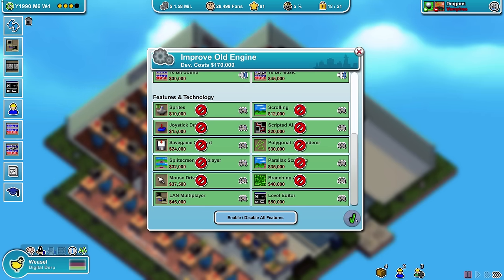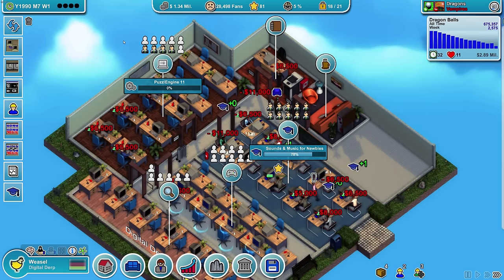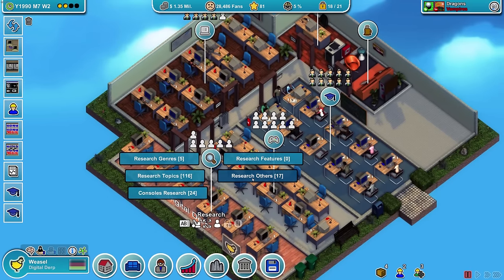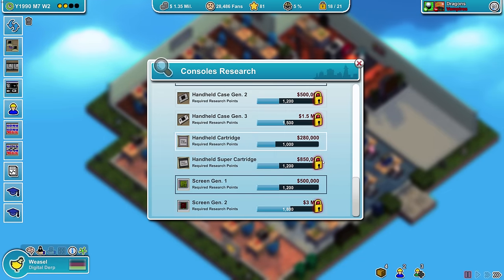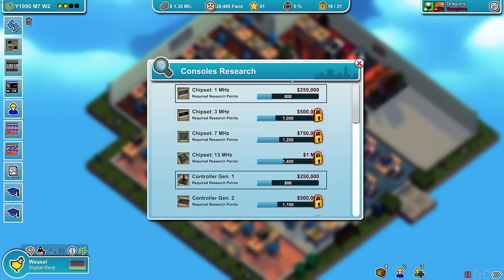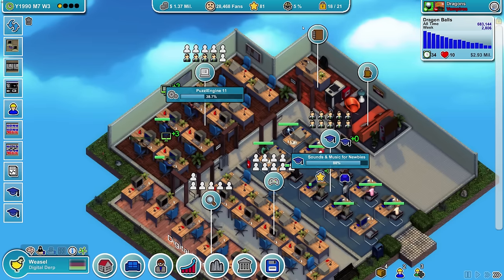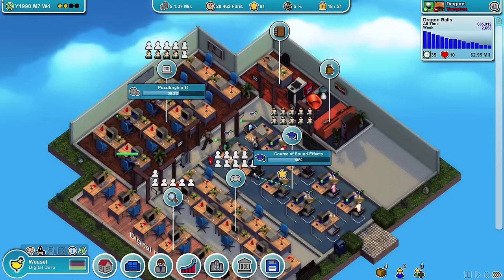Throw all of these features on there — very good. The puzzle engine is going to be improved, and I think I want to make a new one for different genres maybe. This goes on for 15 more weeks. Sports games — I don't know if I want to do that. Console research — look at all this research we can do. I'm gonna start investing once I have around five million — that should be the minimum. That's also what limits us: we can do the research but can't actually build anything until you have five million.